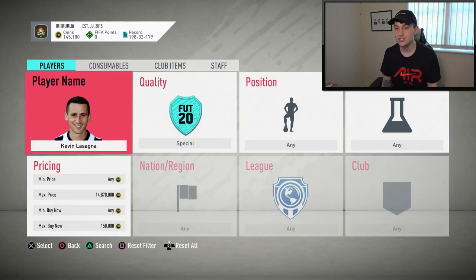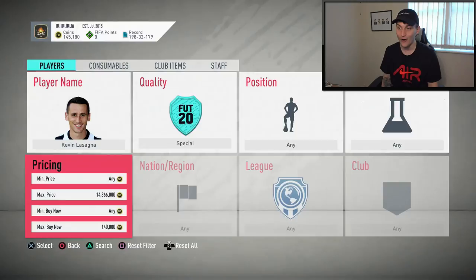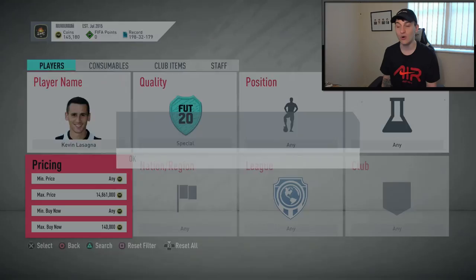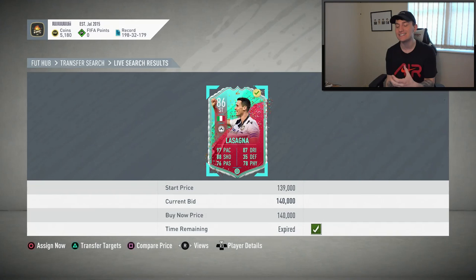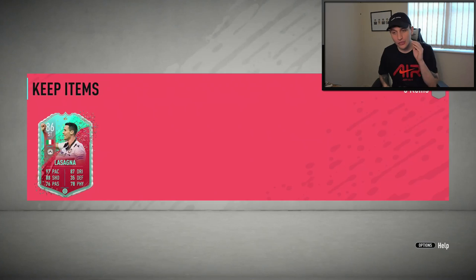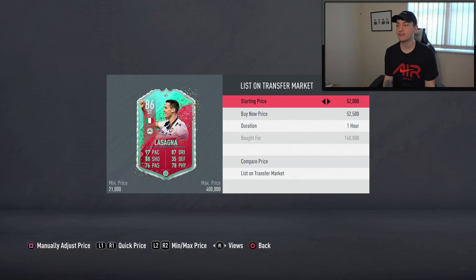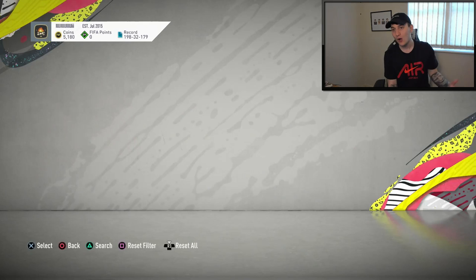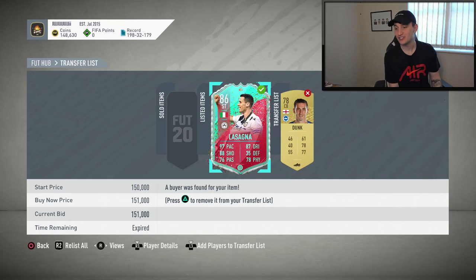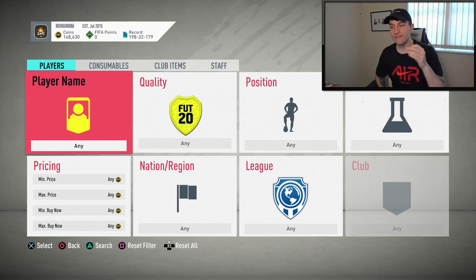He's still going for 150k. If I snipe at 140k, I'll be making around 2,500 coins per card — though there's always the chance of one popping up lower like that 130k one. There we go — we've managed to get one at 140k! We can insta-sell this on for around 151k, which should make us around 3,450 coins profit off one player. He's got a chem style on him too. And there you go — he's sold on pretty much instantly.